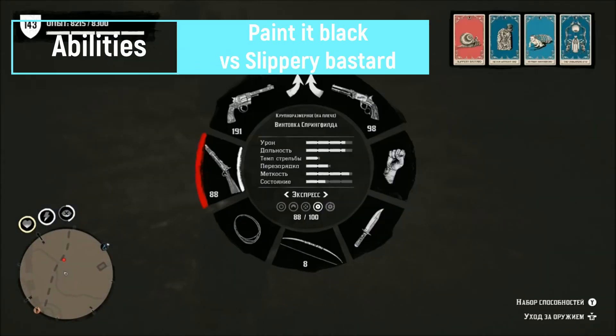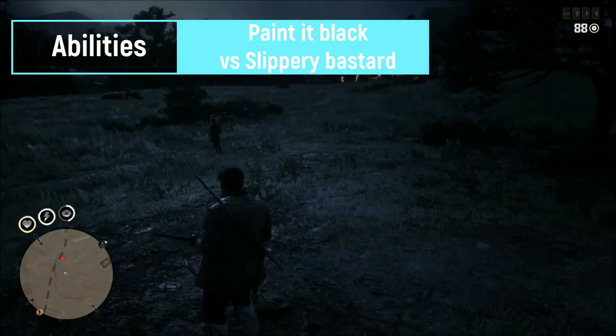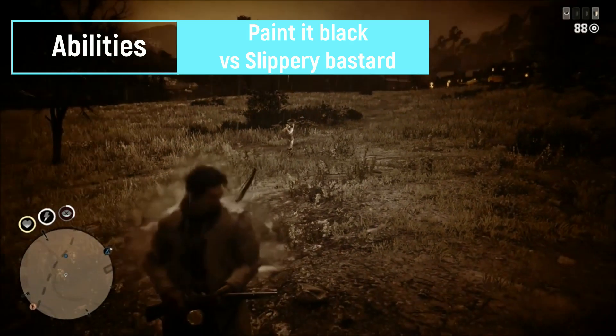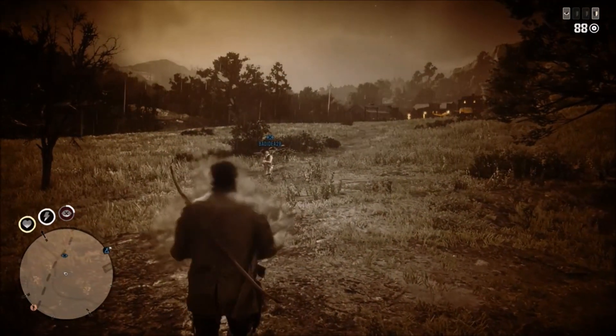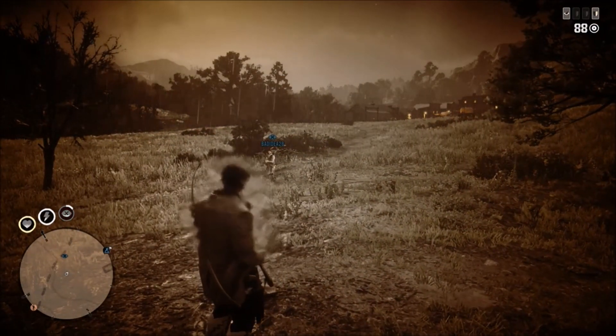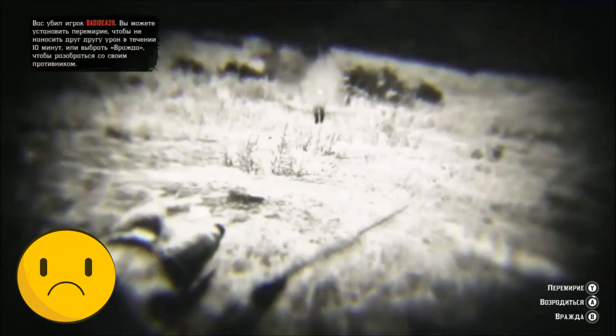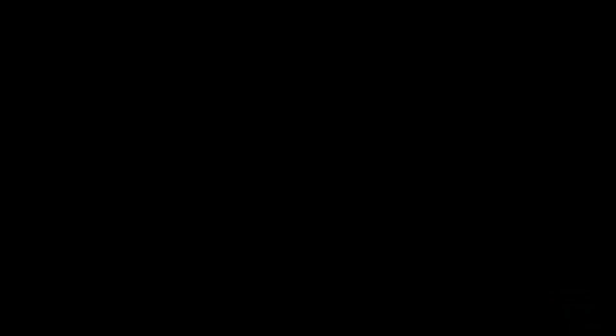The last Painted Black test is whether Painted Black can mark targets while Slippery Bastard is active. I thought it shouldn't, but as it turns out, it does. It marks through Slippery Bastard, so you can counter that skill.